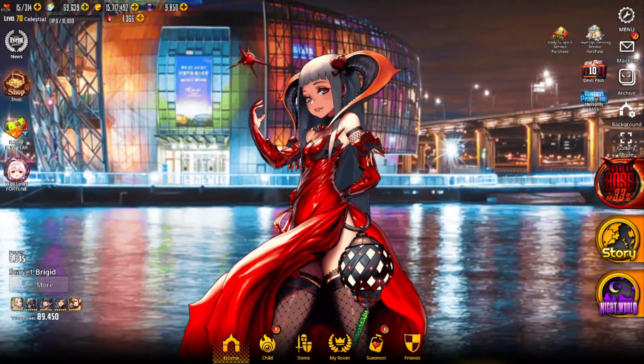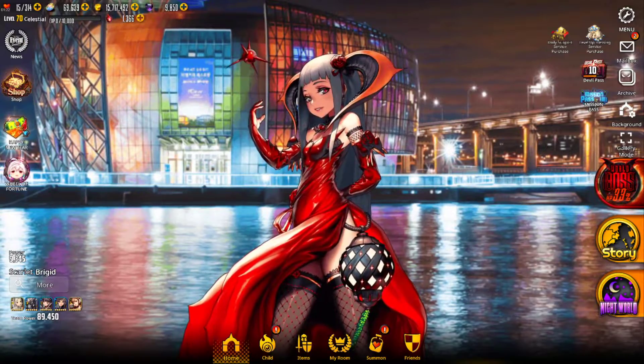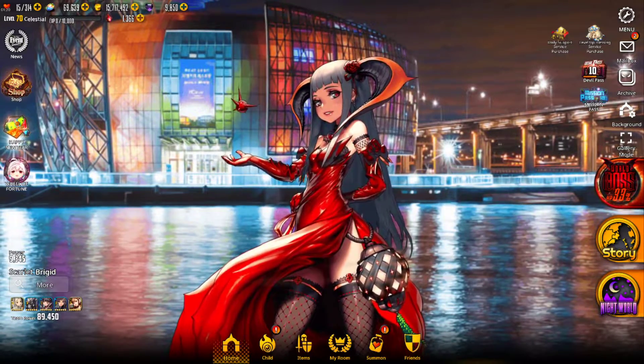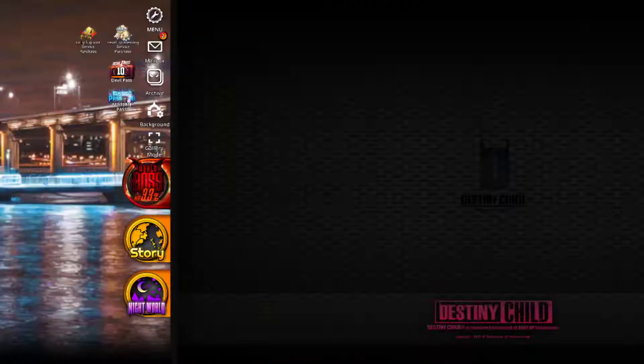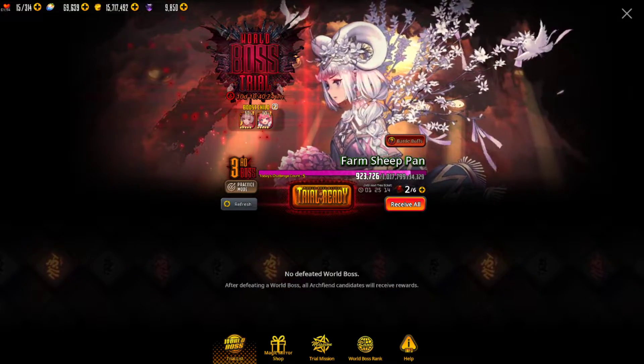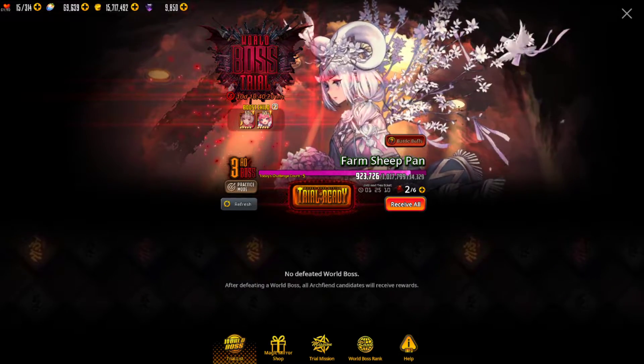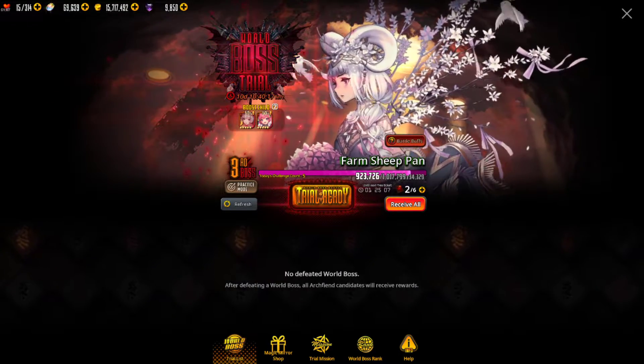Welcome back to the channel, this is Kendra. Destiny Child is up today - we've got a new update and the world boss is up. It's Farm Sheep Pan, and she's got a pretty good farm sheep look going with nice little horns, little flowers, and a little bird up there.